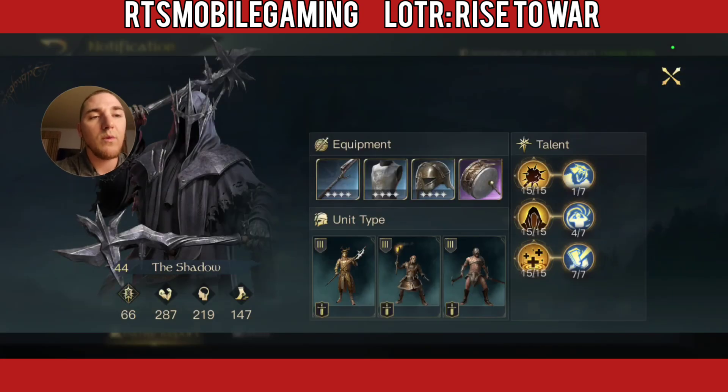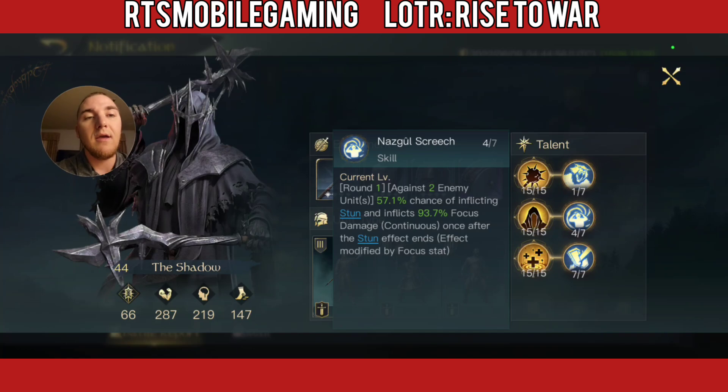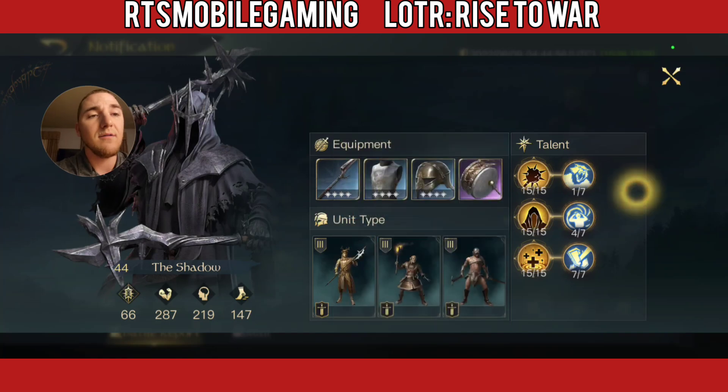Skill-wise, we are actually testing out a new slight variation on my build here. I've moved points away from Mervil Poison and put points into Nazgul Screech in order to get a stun in round 1 with a little bit of a damage nuke in round 2. Overall it's a few thousand less damage in the first couple rounds, but having that stun in round 1 could be nice. However, against Eowyn, with a higher respect level, she would give her units stun immunity — we'll see how it plays out.